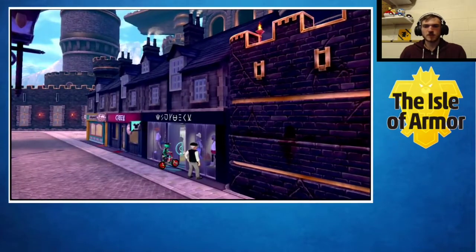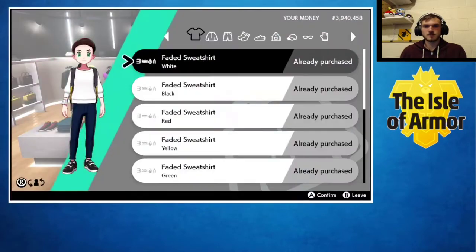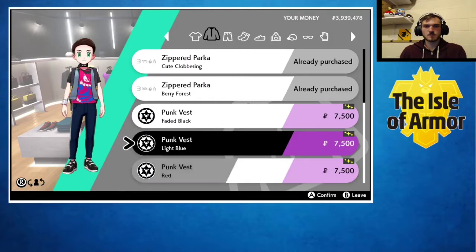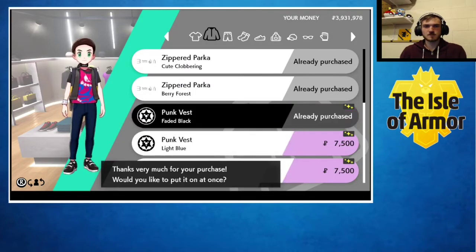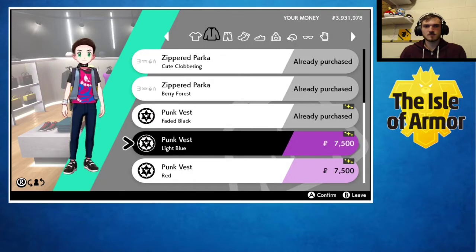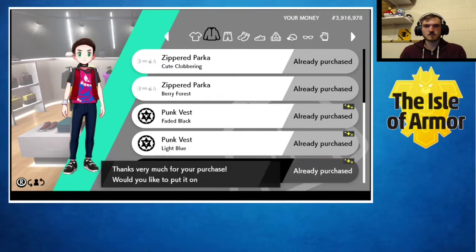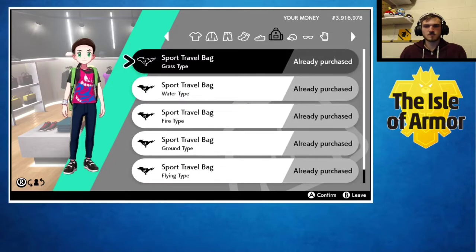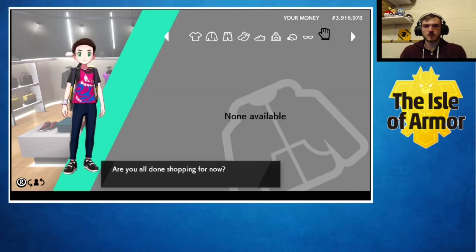The next boutique is on the west side of Hammerlocke. Let's see what they got. Looks like they just got one category. They got some vests - punk vests. This is too expensive. No hats, no glasses. Just that one t-shirt in this shop.